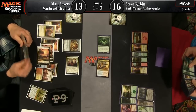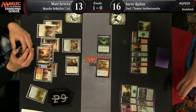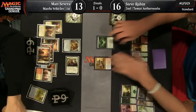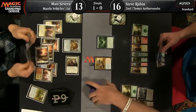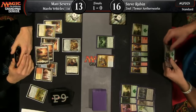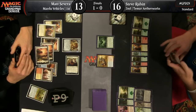He only has one energy, but he could activate Ishkana's drain ability for an extra point of damage if he'd like. I think he just drew a Kozilek's Return off the top of his library — that would leave this board looking real ugly for Severa. It also makes me regret calling Whirler Virtuoso a Pearled Unicorn a moment ago — Whirler Virtuoso has three toughness, that's much better.